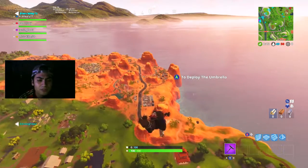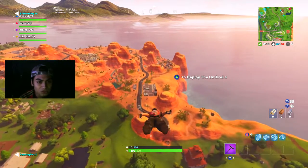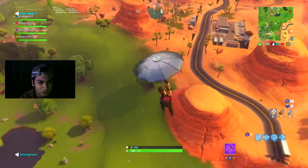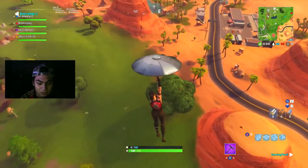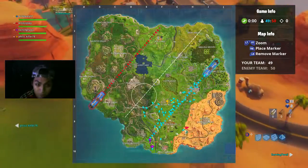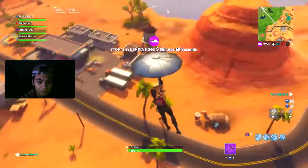The secret battle star is going to be in the desert, at the yama thing. I don't know if it's going to be on top or in the cup area, but it is going to be there — I promise.